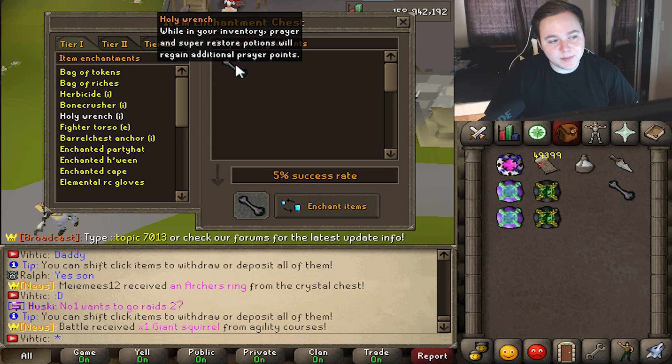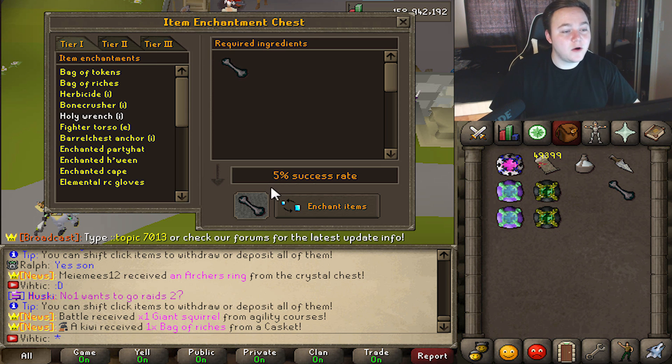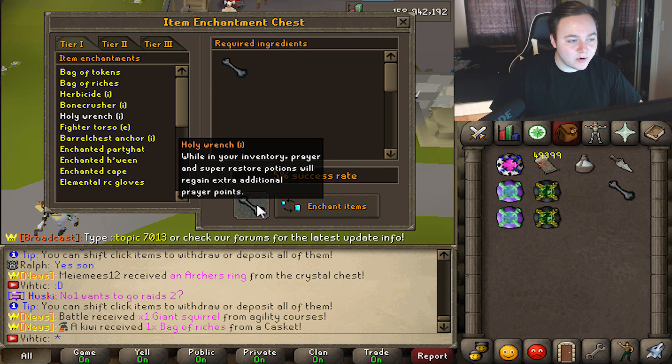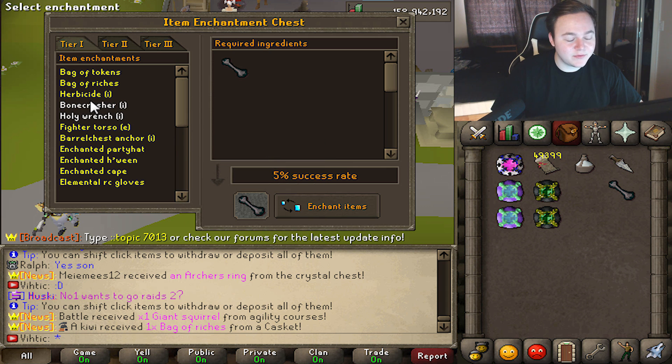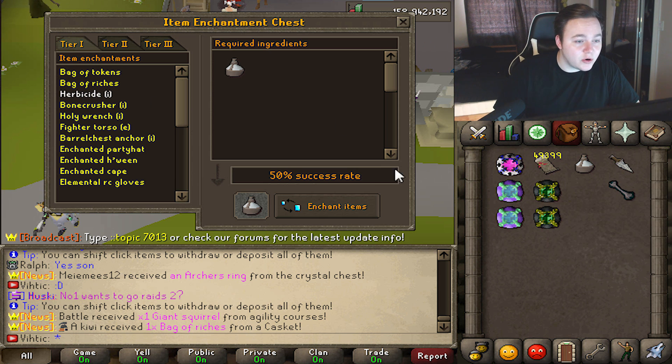The Holy Wrench is not that bad. Being on an RSPS, prayer potions and superstores are a lot cheaper than they are on real RuneScape. 5% success rate — Jesus Christ. Maybe it really gives you a lot more then, I guess that would make sense. There are certain uses for that if you're AFKing somewhere for a really long time and you just want to have only prayer potions. I did buy a few of these — I got herbicide, the Bone Crusher, and the Holy Wrench.